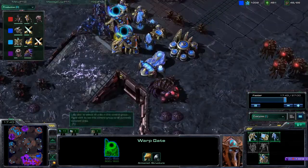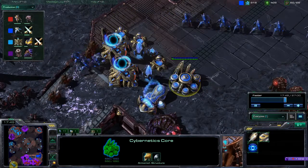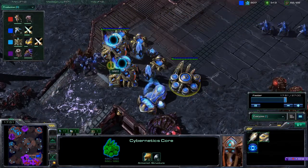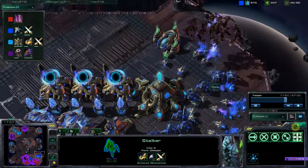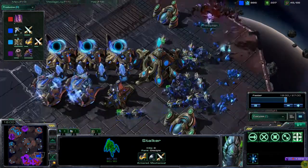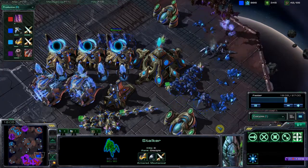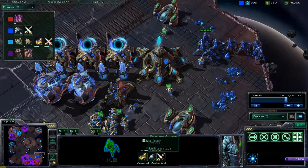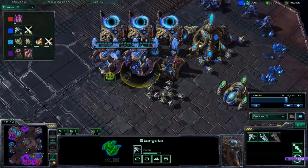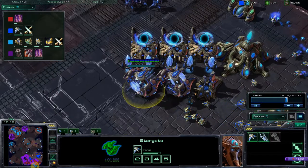Our Protoss opponent had a few warp gates and is now getting out some stargates. He's also getting upgrades — good on him for that. Some nice mutas by my ally, and his mutas definitely greatly outnumber these stalkers — that's part of why I stayed and kept fighting. Our opponents are getting phoenixes, mainly to counter the mutas.